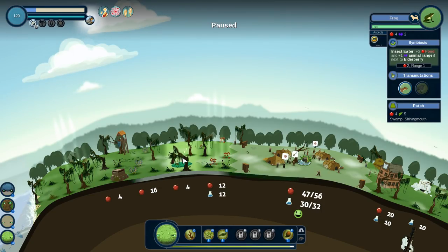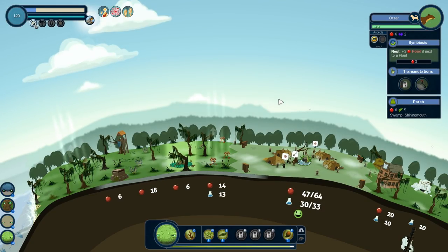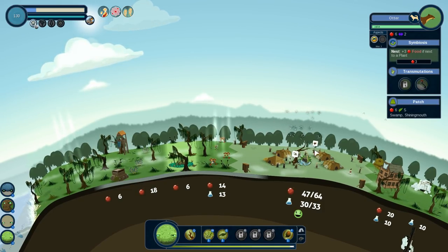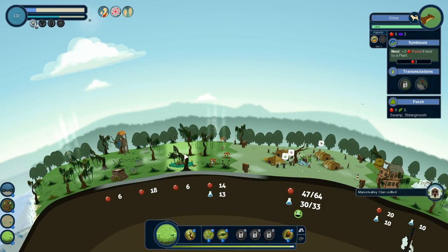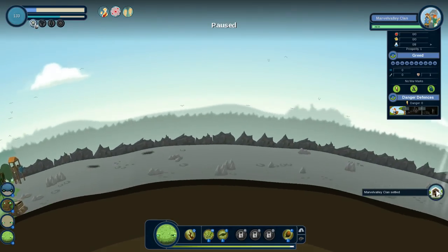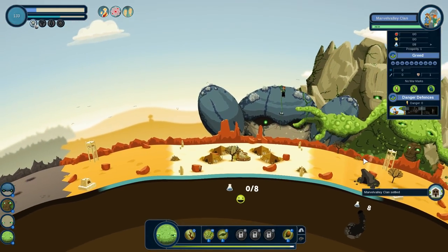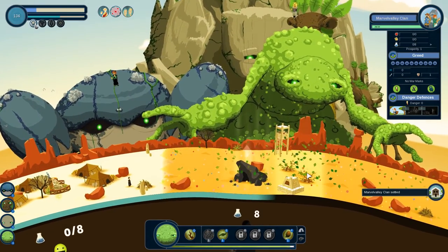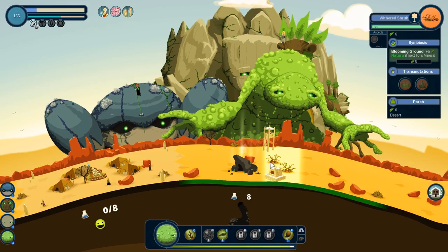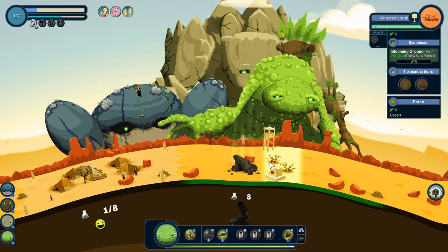Did I actually put the aspect on these guys? I did. Let's see what these otters do — nice little boost there, and look at that. These otters: plus three food next to a plant. A new clan has settled. We put the plant next to this, so this should be gaining a little boost. Plus five Natura if next to a mineral — that's good.